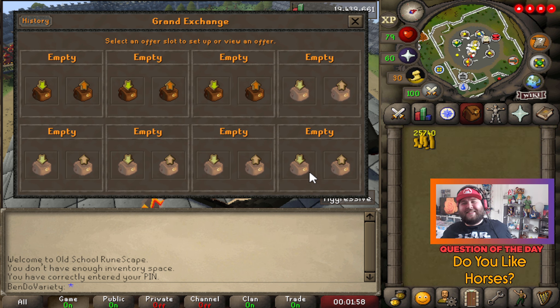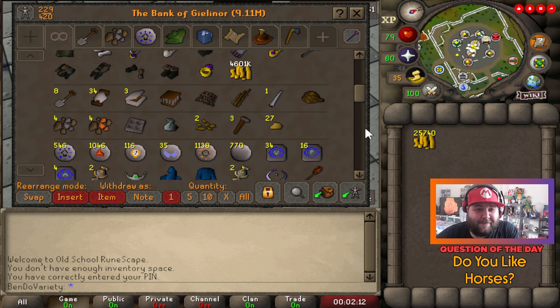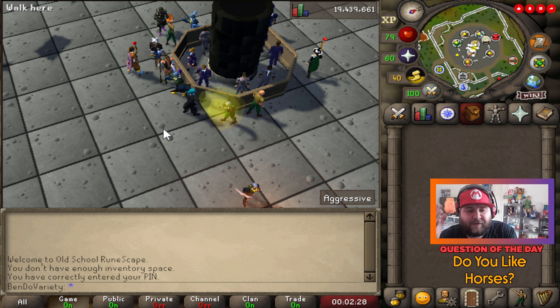We just made like 17k profit in like two minutes. This is such a solid money maker for basically no reason. We just made decent free-to-play profit — 17k in a couple of minutes. You could just sit there at Draynor and keep doing it, draining a whole bank buying these. It probably won't stay a good money maker forever, but it's still decent money considering it's free to play with basically no requirements other than starting GP — and for whatever reason, it's just a joke item that people are buying.